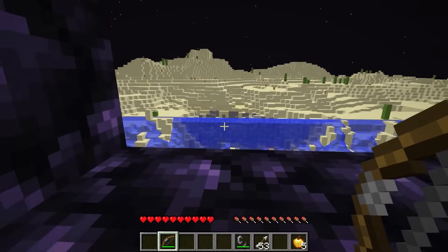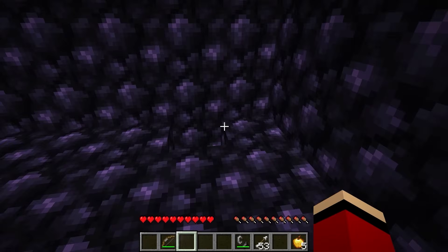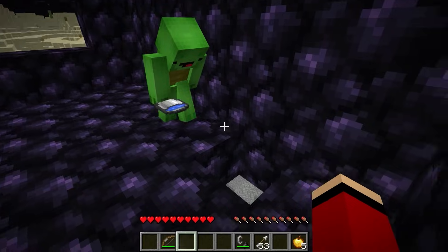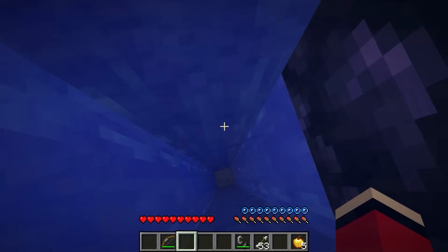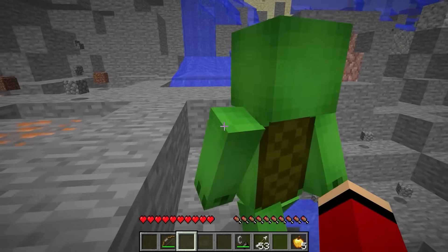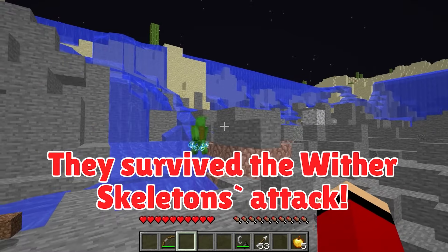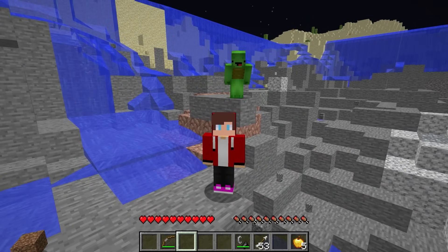That explosion was enormous! But if we drop from this height, we could take heavy fall damage. We have water — pour it in the hole, Mikey! By hiding in our obsidian shelter, we managed to avoid any damage from the massive explosion! As for the wither skeletons, we successfully destroyed them all! I'd say today was a huge success!